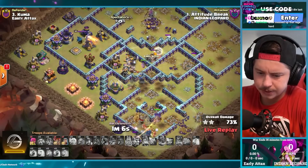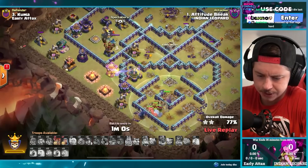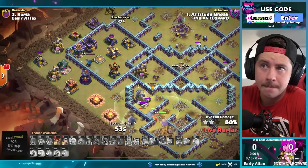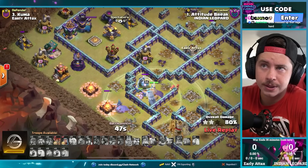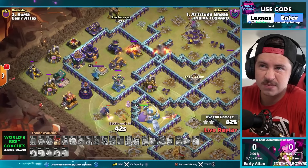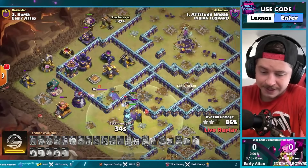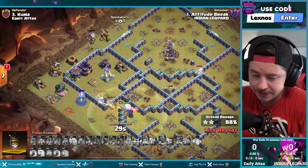This could get really close. Healer goes down to a seeking air mine, royal champion goes down to the archer towers. It's all gonna come down to these troops on the bottom side — I don't know if they got enough juice to get through everything on the left side of the base. Pekka, apprentice warden, grand warden, three wizards, poison lizard. Down goes the apprentice warden, the Pekka's low — this is a rip. Should have been a free triple but he messed up some stuff there. Not gonna be able to get through it.